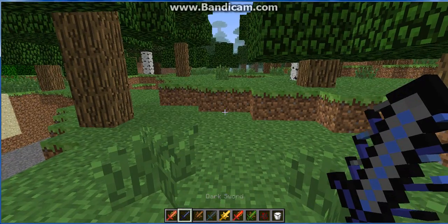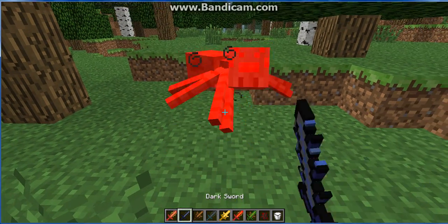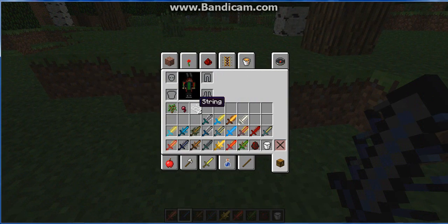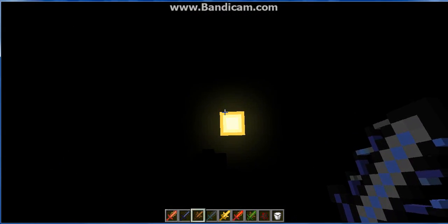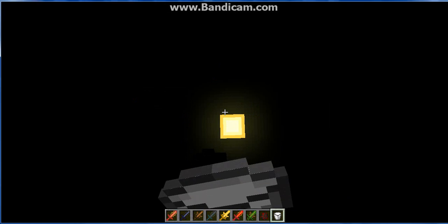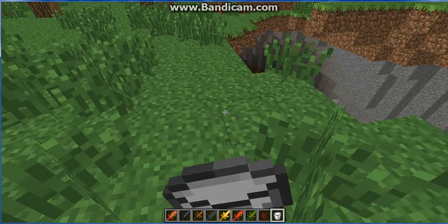Next is the Dark Sword. The Dark Sword will kill a spider in about three hits, probably one if you really try. And if you right-click, your screen turns dark — it gives you night vision and blindness. So really it's not worth it. Use milk to clear it.